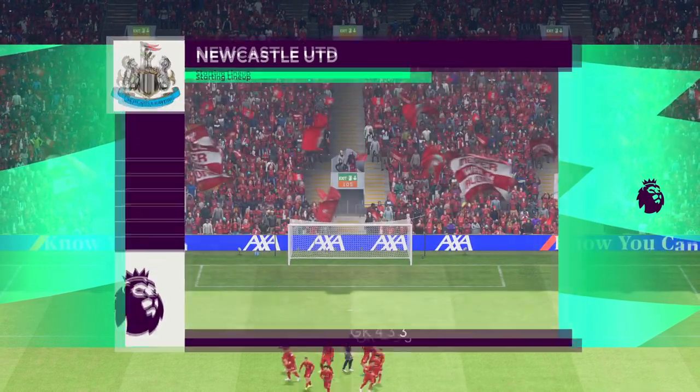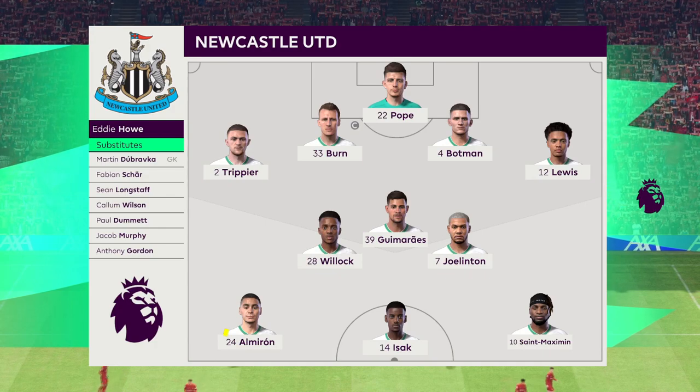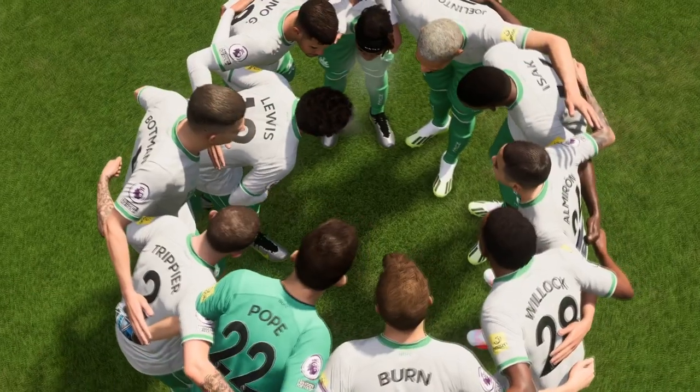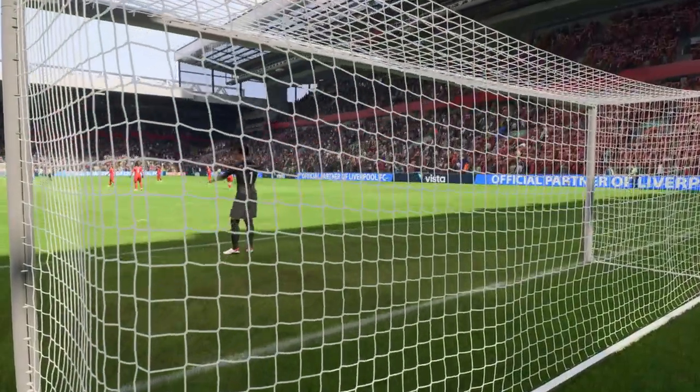Liverpool line up as follows: Number one, Alisson. Number 66, Trent Alexander-Arnold. Number five, Ibrahima Konate. Thank you, Anfield. Enjoy the game.